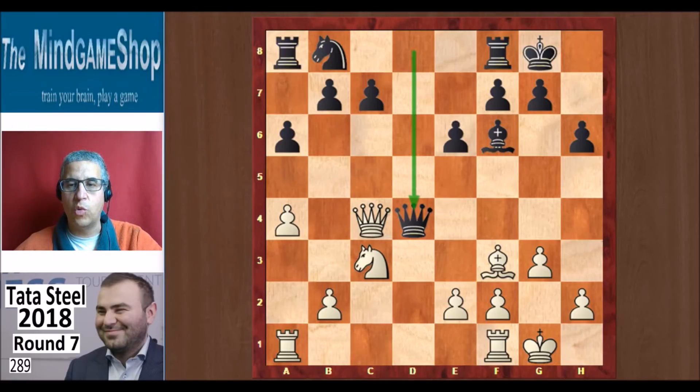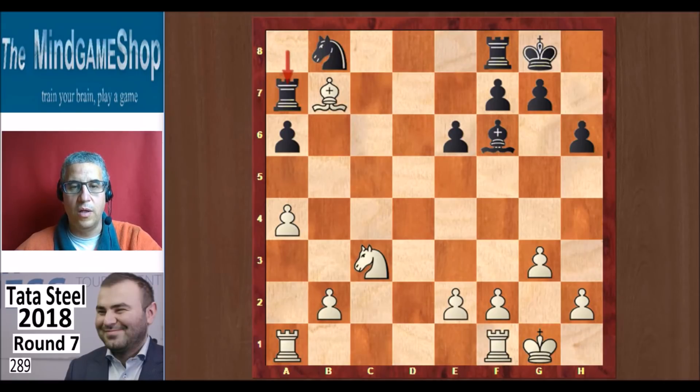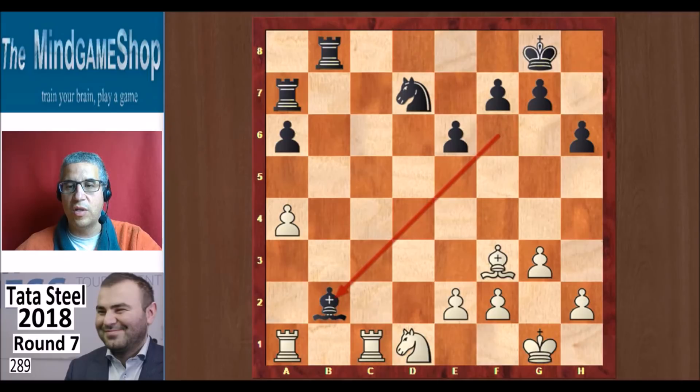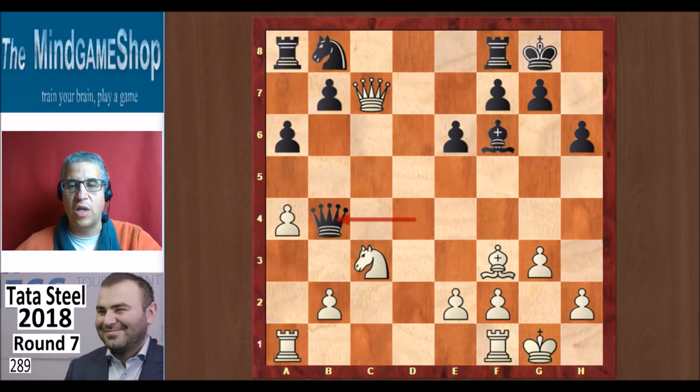Mamedjarov did not want to swap the queens — he took on c7. And now an active attempt to equalize is Qb4, as was pointed out in the live broadcast. It's not good to take on b7 with the bishop because then rook a7 is a pin that will win the game for black. So after Qb4, you can play Qxb7, queen takes, bishop takes, rook a7, bishop back, Nd7, and for example Rfc1, Rb8 attacking the b2 pawn. You can play Nd1, bishop takes, knight takes, rook takes, and we have an equal position — all this after Qxc7 and then Qb4.